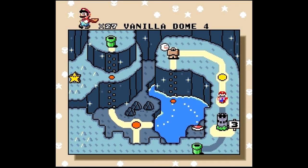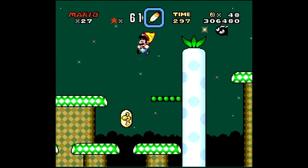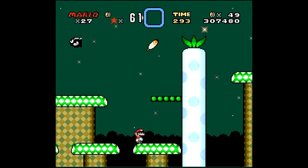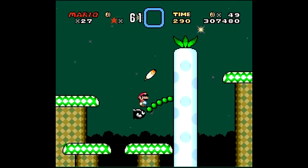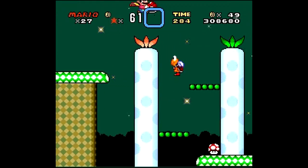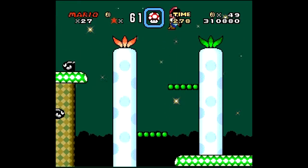Hello everyone, welcome back to the Super Mario World let's play. I'm IwomaDoki, and today we're probably going to finish off the Vanilla Dome with Vanilla Dome 4 and Vanilla Dome's Castle, which is held captive by one of the Koopalings. Why is it held captive? I don't know — I guess they have a hostage either way.